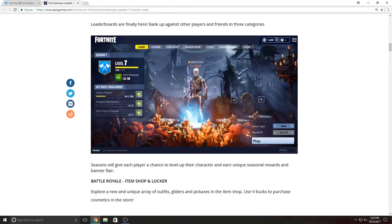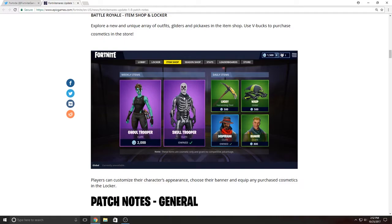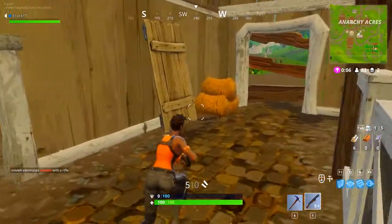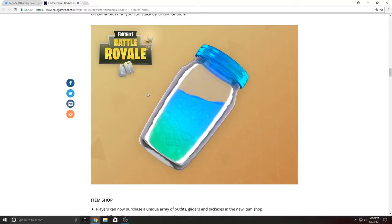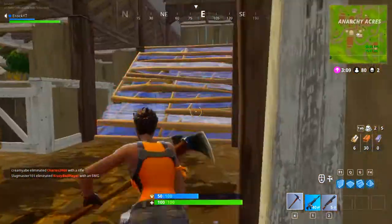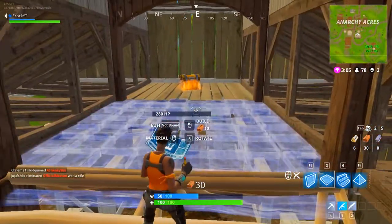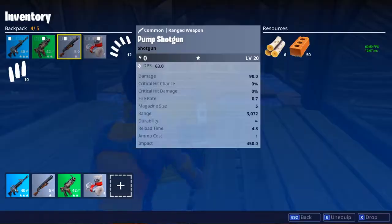The leaderboards are finally here. Season ranks will give each player a chance to level up their character and earn unique seasonal rewards. There's a picture of what the season overlay is going to look like. There's also a picture of the new item shop and locker. Players can now purchase a unique array of outfits, gliders, and pickaxes in the new item shop, and offers will rotate on both a weekly and daily basis.